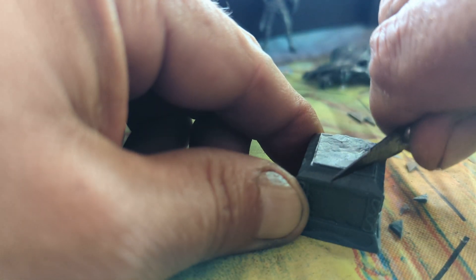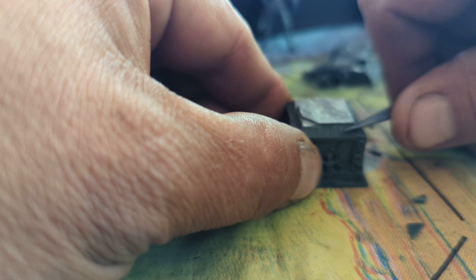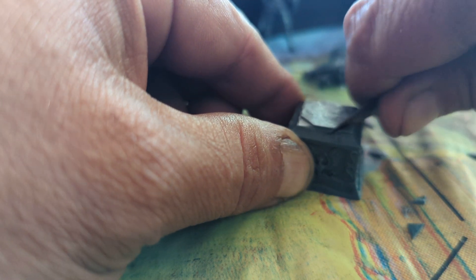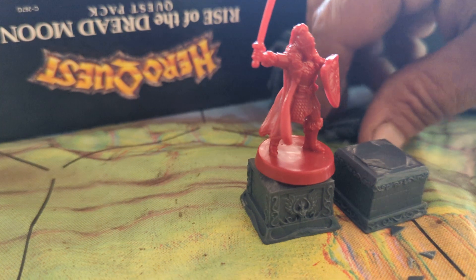This one seems a little easier to cut — it's smaller, just a little thinner. There we go. Bases. Pedestals. Statues. Two bonus minis.